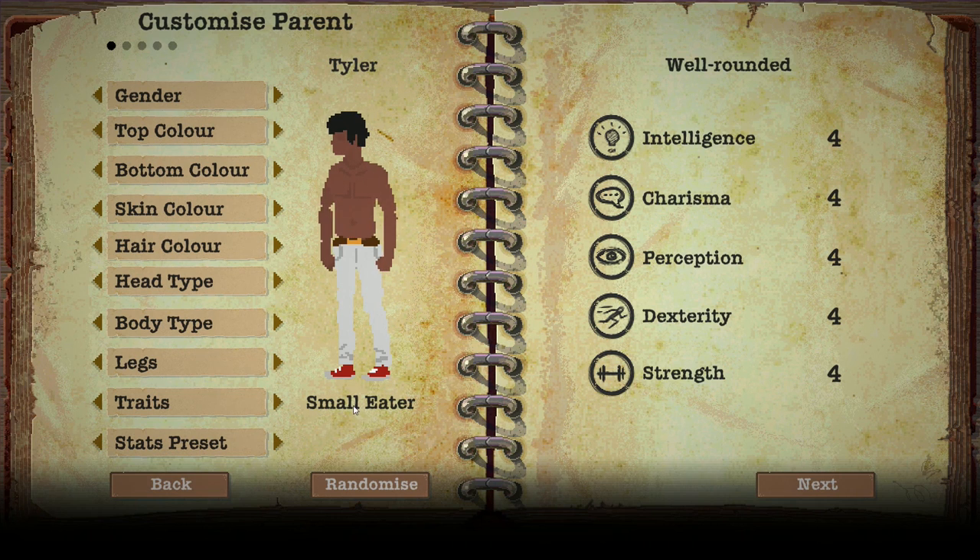Trait: small eater. Alright, that means you don't eat very often, which means you save a bit on food intake. Stats presets — you can get a number of different presets. You have intelligence, charisma, perception, dexterity, strength. We're missing one from the classic D&D stats — constitution, I guess. You can vary their starting stats but you can't allocate points, which is a bit of a shame. I think I'm gonna go with 'violent' on the parent — the husband dude — because it allows us to have decent strength and dexterity. Maybe if we get involved in a fight we can hold out. Tyler is gonna be the dad who goes out into the wilderness, forages, and gets stuff for the family. Tyler, you're in.